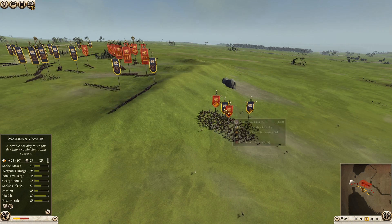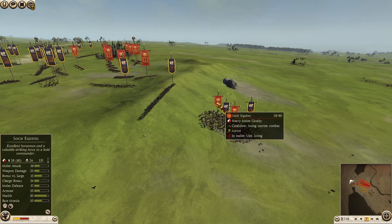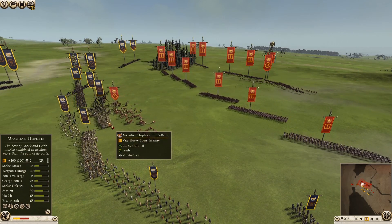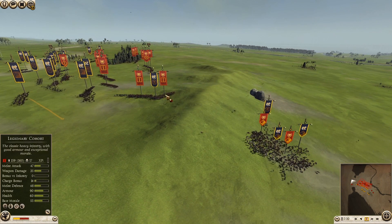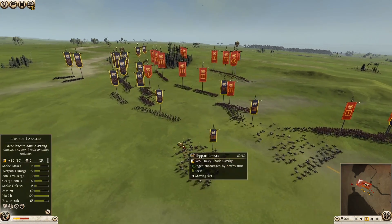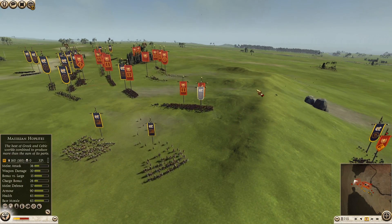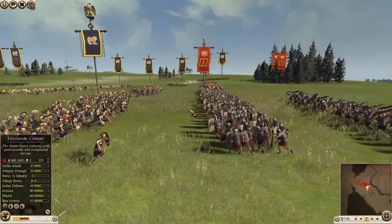I'm doing pretty well in this little engagement. I've lost a couple of units here and there, but I'm cutting them down pretty soundly. I'm going to retreat with my Celtic Slingers and he's going to charge in with his Hastati. I'm just going to get a counter charge with my Mycelian Hoplite. Let's get really close here and check out the action.